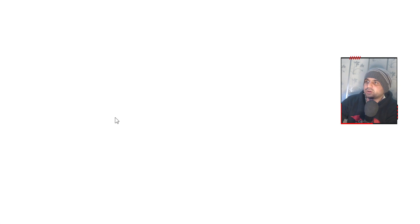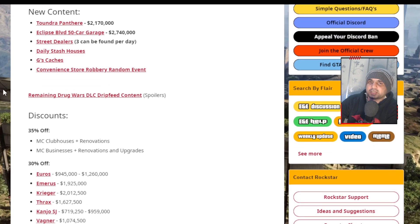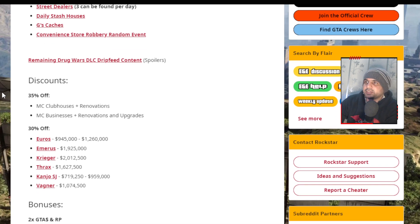There's also a convenience store robbery random event, which is new. From what I can guess — I haven't played it yet — it'll be some kind of robbery you can encounter as a chance event and jump into. We also have the remaining Drug War DLC drip-feed content.